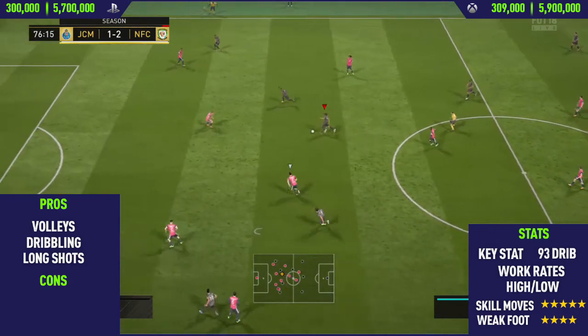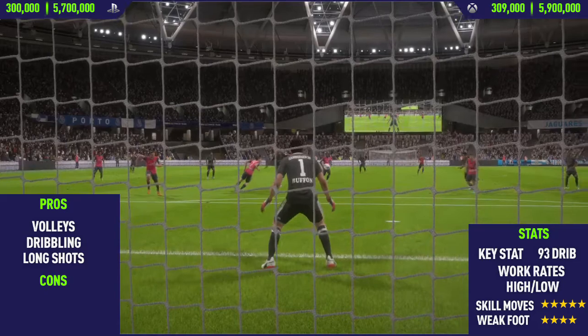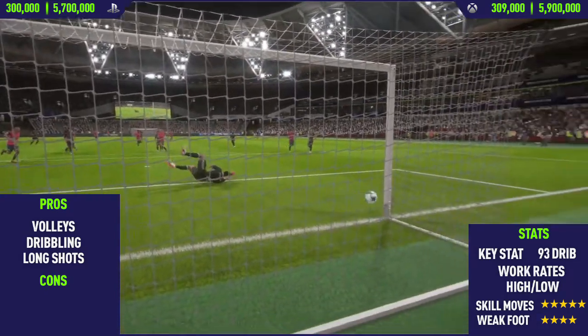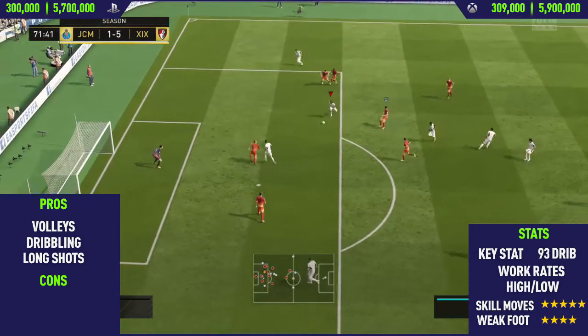The final pro I could find with this card was his long shots. You'll see a lot of long shots in this video. There's an example of him showing off his volleys and long shots — it's actually a pretty weird goal. The ball bounced up and he volleyed it. It wasn't the most powerful shot, but it was so accurate that it went past Buffon into the bottom corner.